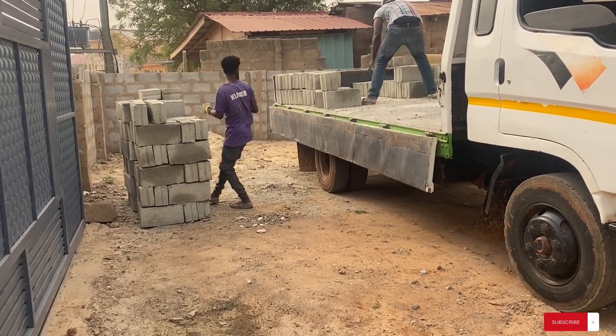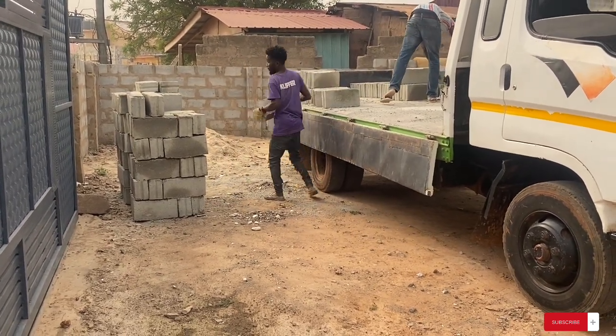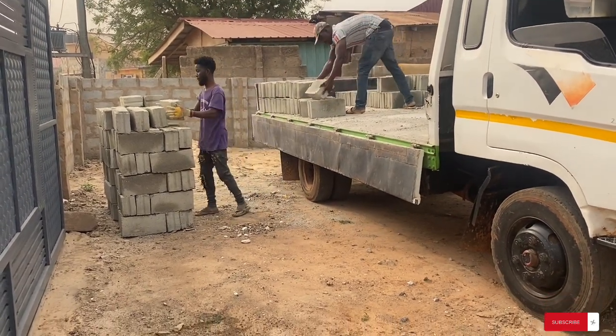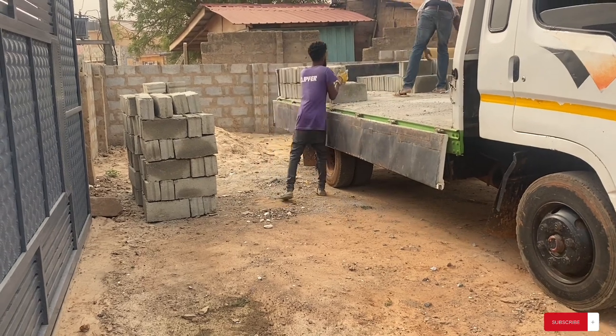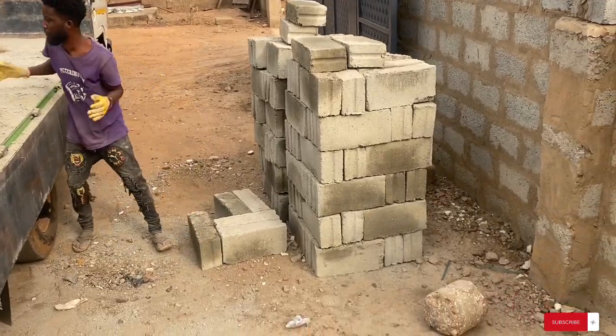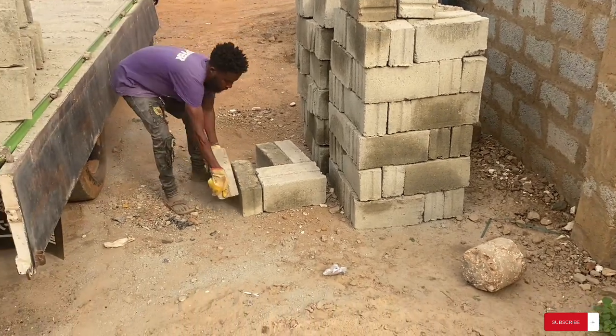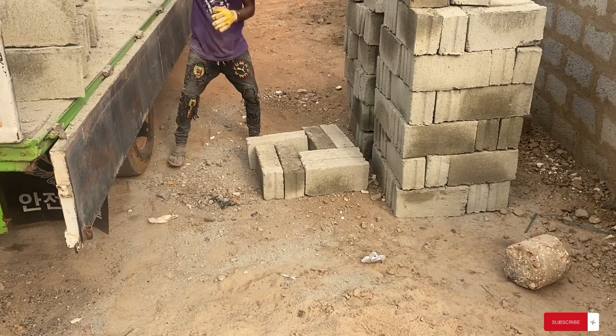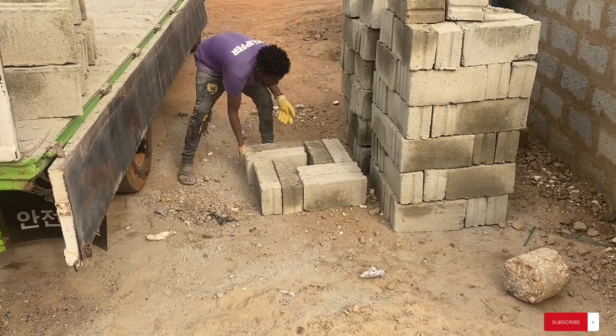It's very short, so I decided to lift it up. I went to purchase about 300 pieces of blocks and I realized it was 7 CD 50 per piece. It's been a long time since I bought some — the last time I bought some blocks it was four cities, and now it's 7 CD 50 per piece.